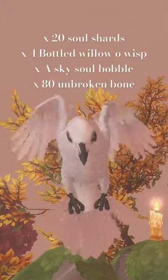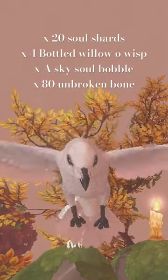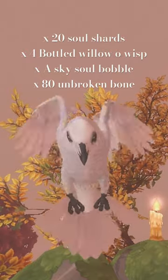For the Gloomwing Raven, you need 20 Soul Shards, 4 Bottles of Will-O-Wisp, a Sky Soul Bobble, and 80 Unbroken Bones.